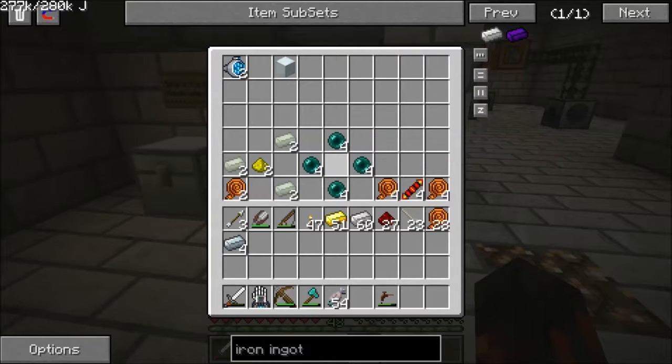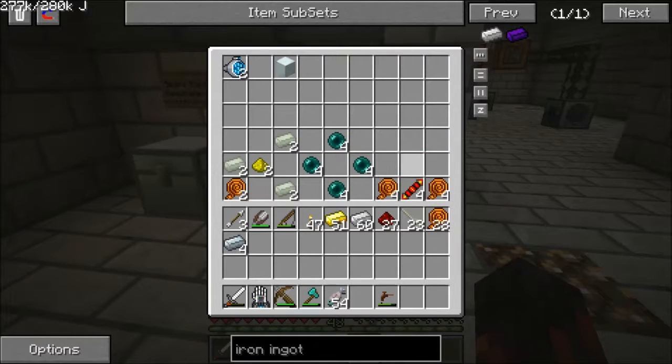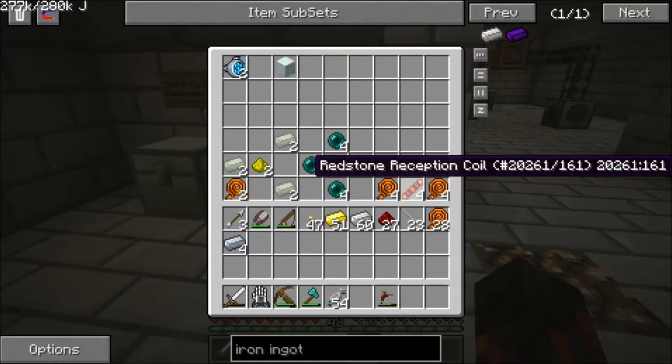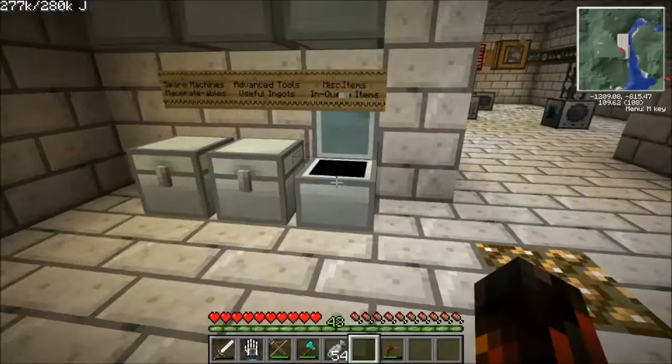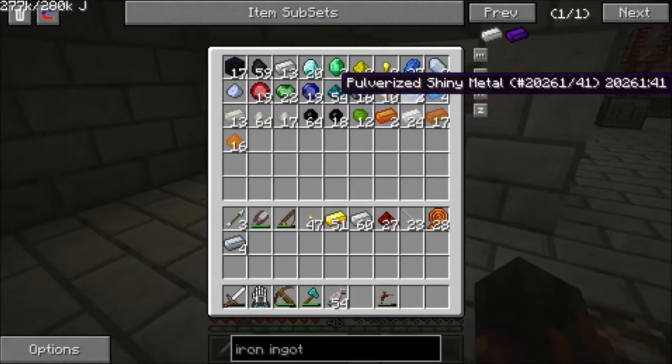So these slots I'm highlighting are for the force field emitters, these slots here are for the ion thrusters, and these slots here are for something else that has nothing to do with the ion thrusters. Let us get to it — first things first, we need to figure out what I'm trying to do.